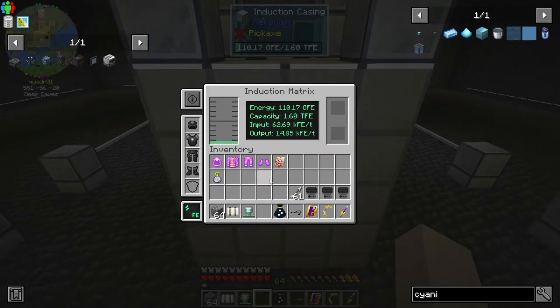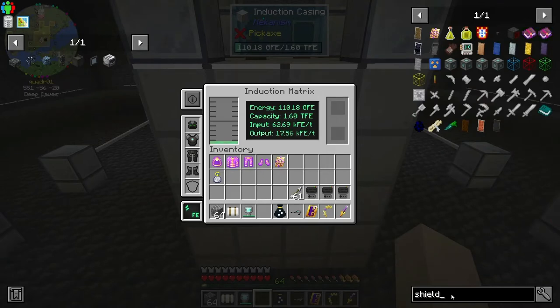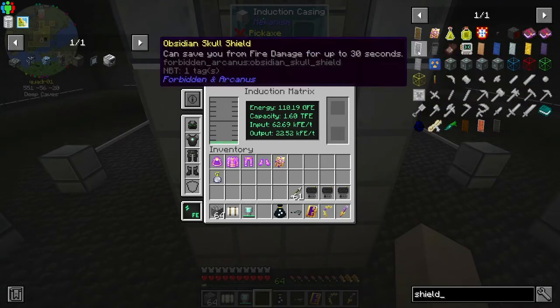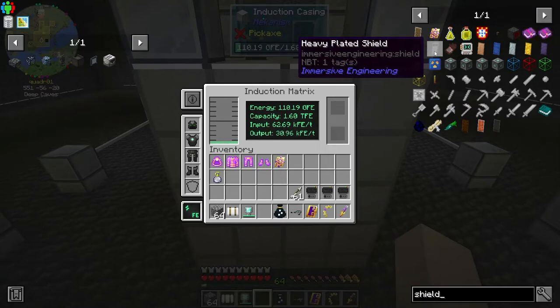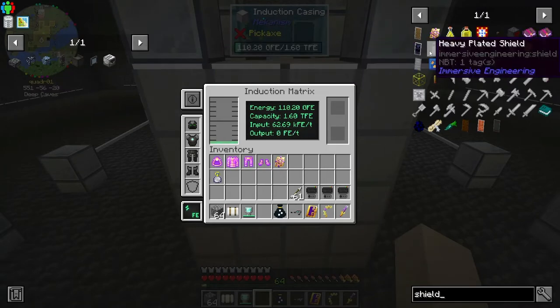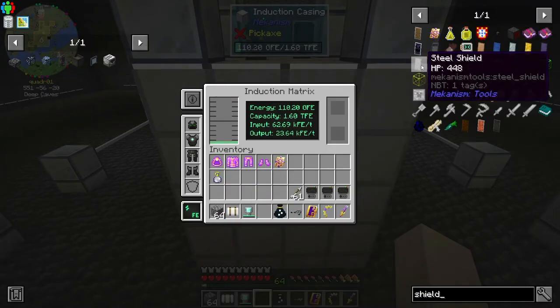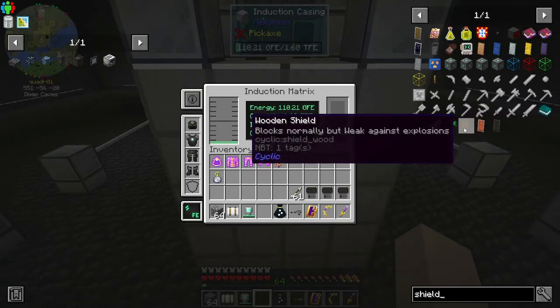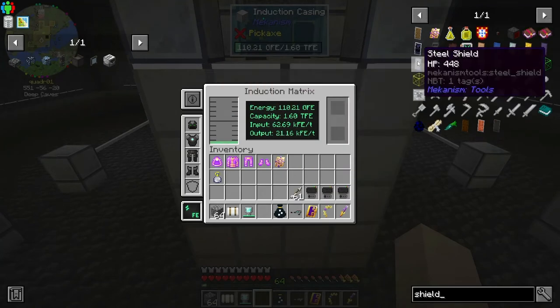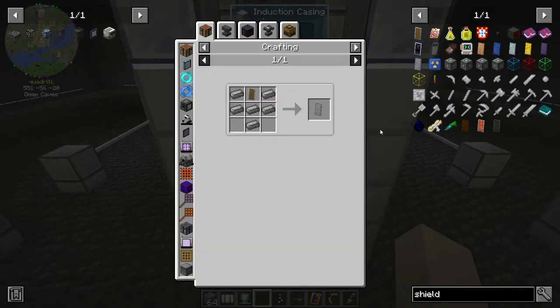It would be cool if Pneumatic Craft had a pneumatic shield. There's an obsidian skull shield, a heavy plated shield from Immersive Engineering, and a steel shield from Mekanism. My enchanted shield looks kind of out of place with the Pneumatic Craft suit.